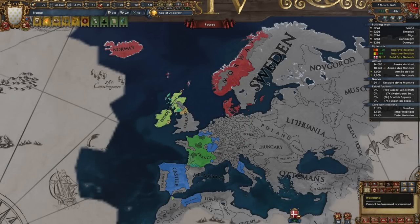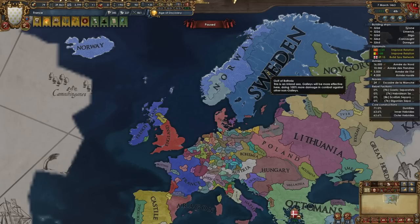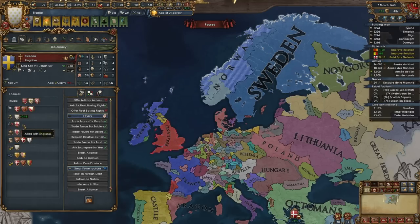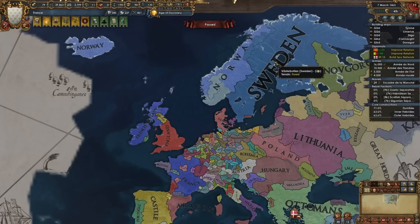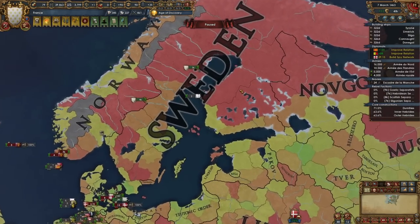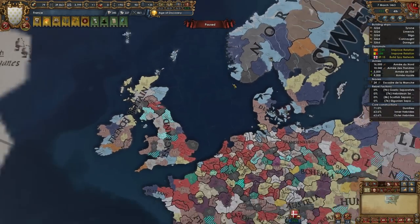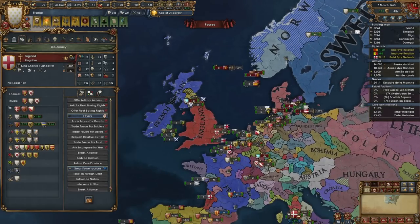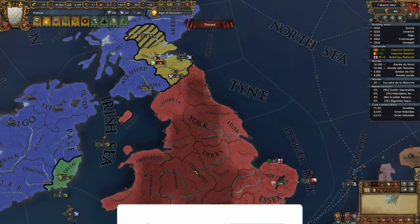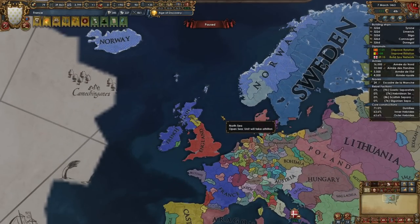Today we continue our big blue blob run — going to annex a ton of clay over here in Norway, and hopefully get some claims on Sweden, attack them, conquer as much land up here as humanly possible. These are all three-dev provinces, which means they're going to be essentially free in the peace deal. We're about to pick up around 13 provinces, and I will not co-belligerent them — I'll piece them out separately and annul their alliances.